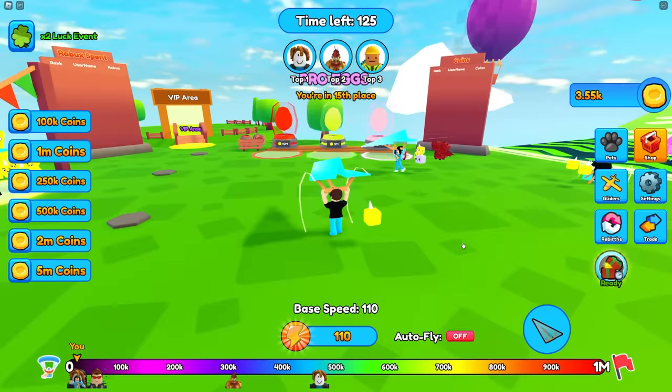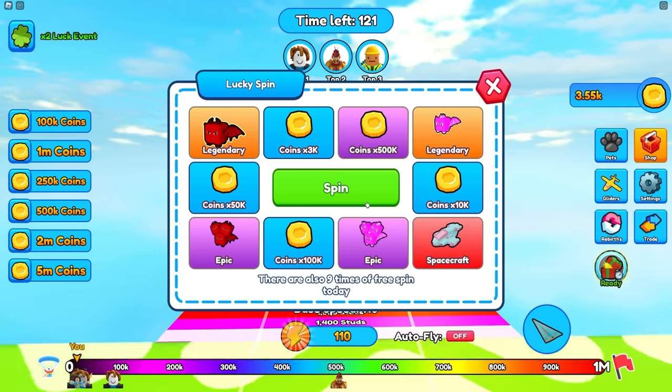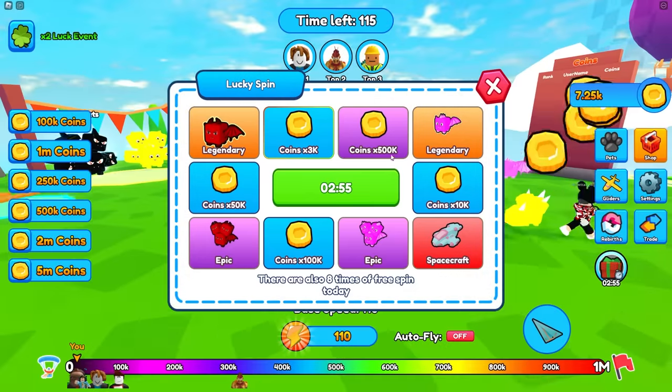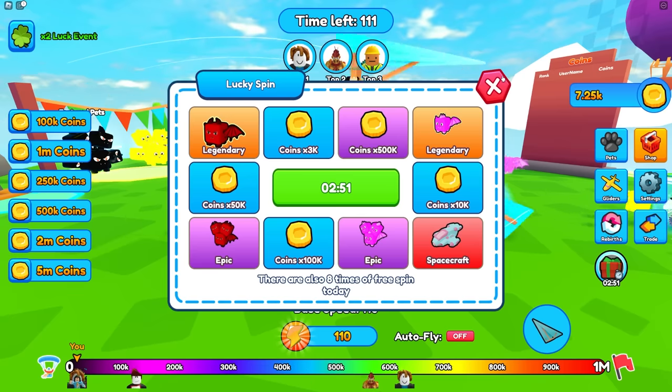4,500 studs this time. We're actually getting pretty good. Wait, let me sweep — we get a free spin! It's just spinning right here, and I'm seeing legendary pets. Did I get anything? I got coins — I have 7.25k coins now.